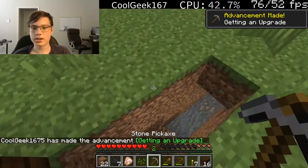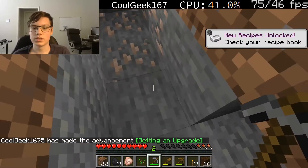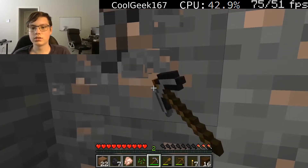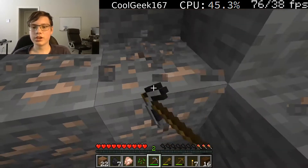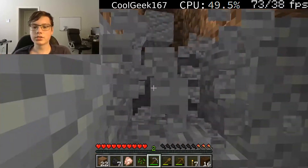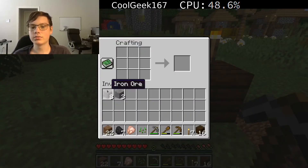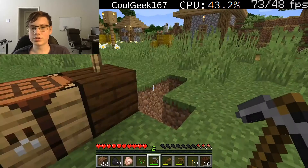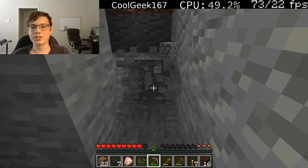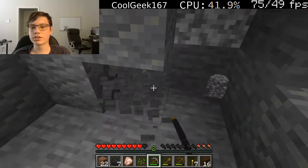Now I've got this stone pickaxe — I'm really liking this thing. I need to get me this iron. It's time to get some iron, baby. Got me some good iron. Like, what people will tell you — like the doctor, or your mother, or someone — they'll say you need to get yourself some nutrients, you need to get some iron. Me? I've got my iron right here, and it is very nutritional. It has lots of nutrients. Makes me safe from the creepers. That's nutrition right there — best kind of nutrition you could get.